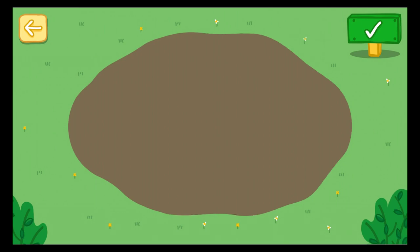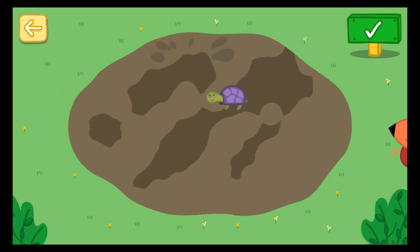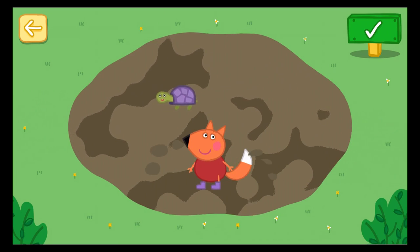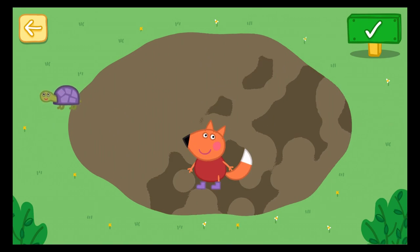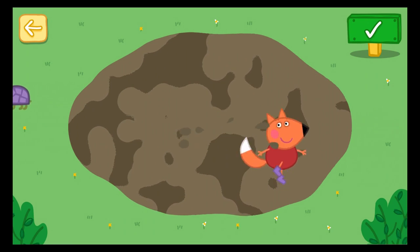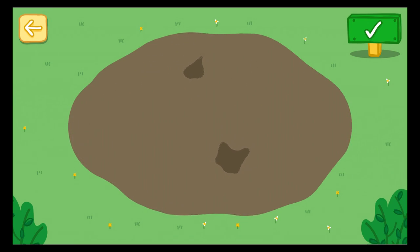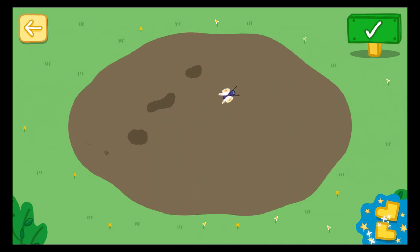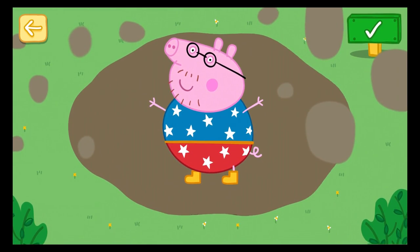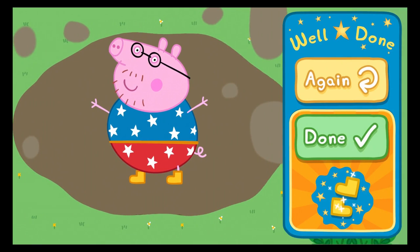Dig around in the mud and see what you can find. Look, it is a frog! Look, it is a tortoise! That's great! Have a go — see what you can find in the mud. Daddy Pig does love a muddy puddle. Press the yellow button to play again, or press the green done button to play another game.